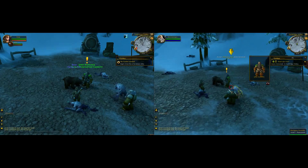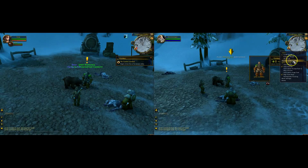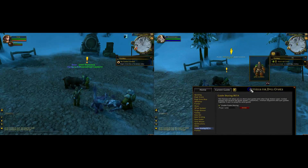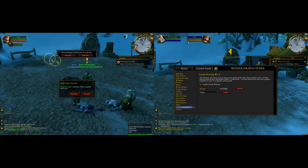Hi everyone, it's Doogie here. I'm just going to quickly show you our new experimental feature called guide sharing. With this feature you can invite up to four players to play and sync your guide with your friends. The guide sharing feature will require a leader to invite players to share the guide with. You can find it in the settings option or in the quick settings menu. Both players will need the Doogie add-on installed for this to work.